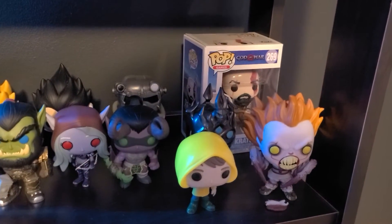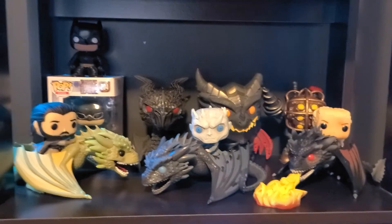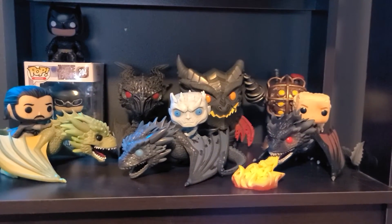We've got some more Funko Pops. I've got 8-Bit and Eleven from Stranger Things. I've got God of War — Kratos — right there, a couple of World of Warcraft guys, and Pennywise and Georgie. Pennywise is eating the arm. Down here I've got Batman Batman, a bunch of Game of Thrones dragons.